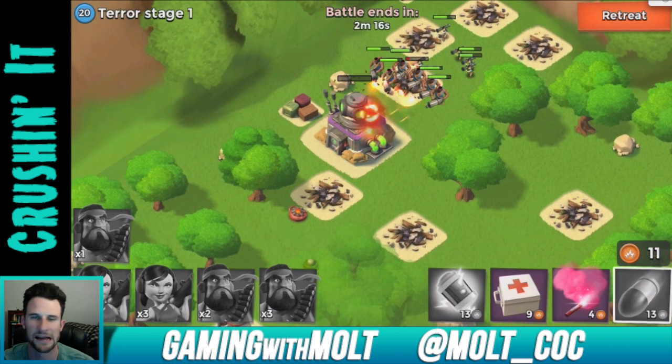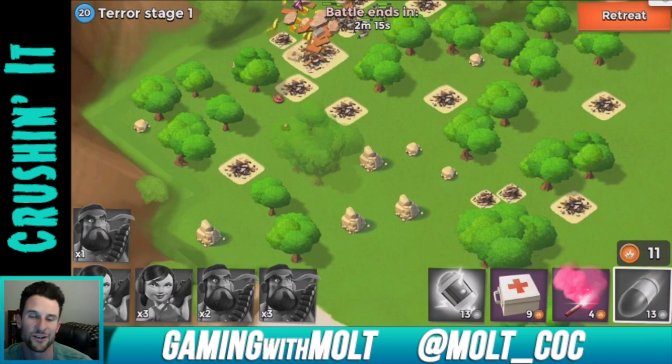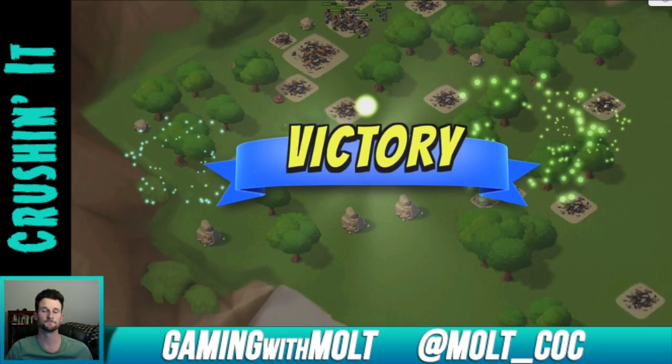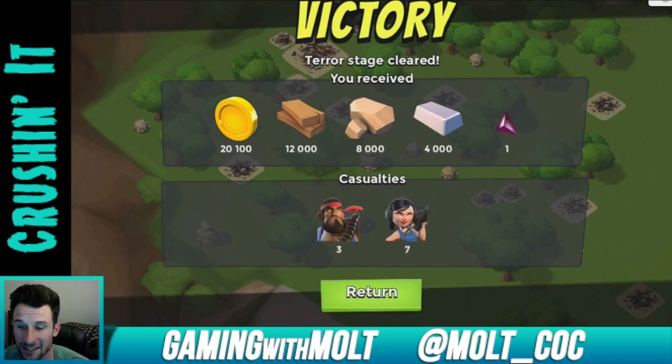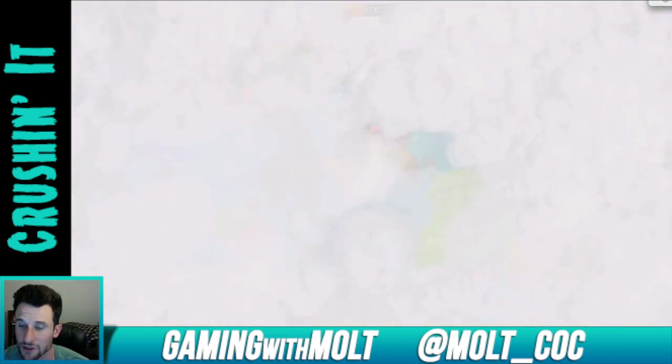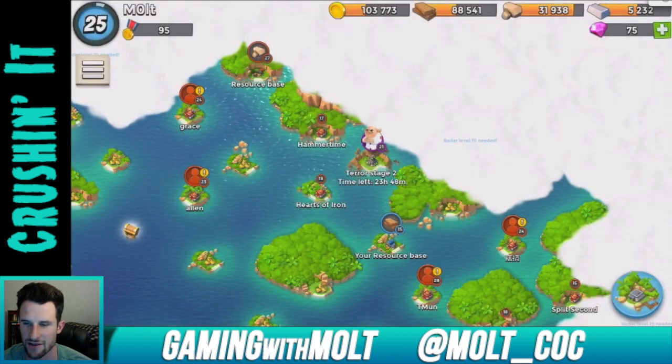We've got to get some zookas trained up. I might just use some diamonds I've collected — I haven't bought anything on this account and I probably won't unless you guys really want me to. But if I did, I'd only use them for training troops. There we go, that's a good victory — a really good amount of resources. Dr. Terror said 'with the power of the active volcano my territory will be stronger than ever.'